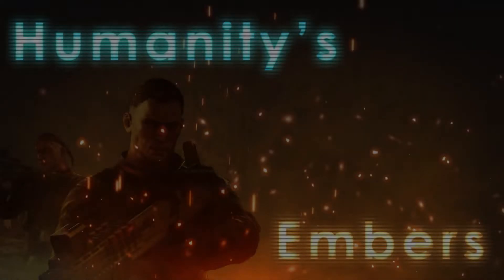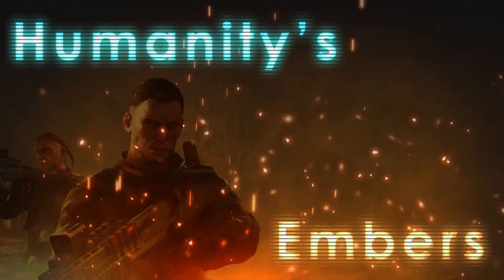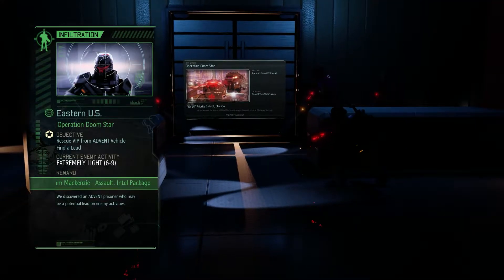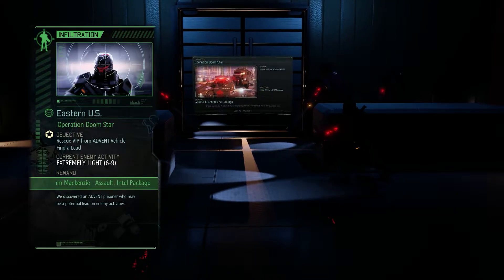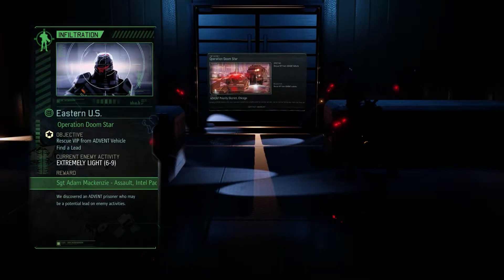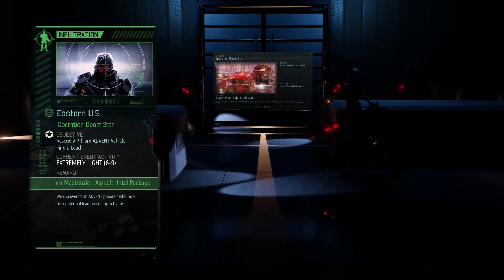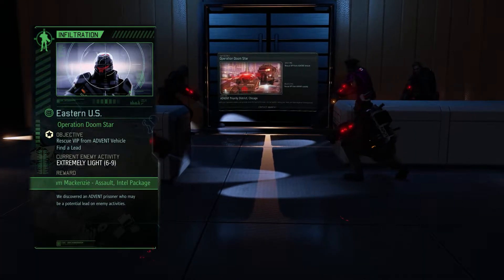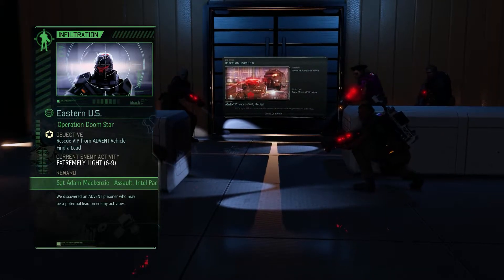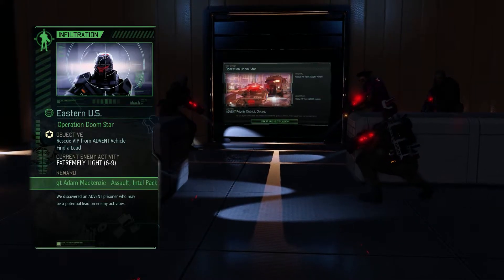Welcome back viewers to another episode of Humanities Embers. Today we are going on Operation Doomstar, where we rescue a VRP from an advent vehicle. We are rescuing an assault which we don't really need, but let's think of this as a training mission. We have way over-infiltrated, the enemy are vulnerable, and we're only facing extremely light — so let's go ahead and launch the mission.